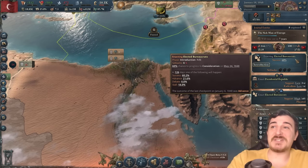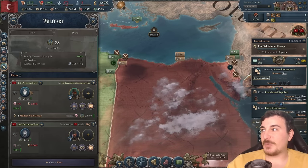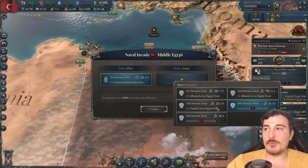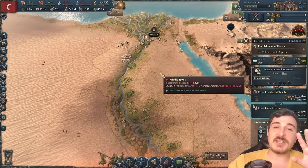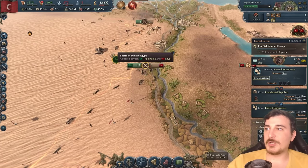Come on — 60% success chance, please pass. Now I'm going to pull the exact same cheese as before, using my fleets to navally invade the Egyptians when they're not looking, go behind them, and just wreak havoc in the process. Naval invasions are still extremely powerful in this game — it's essentially how you easily win every single engagement.